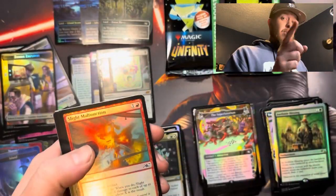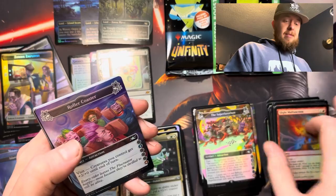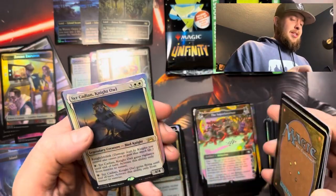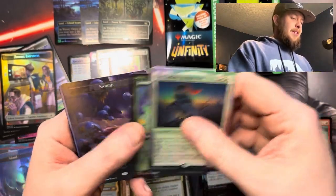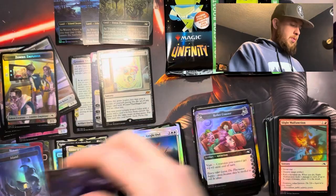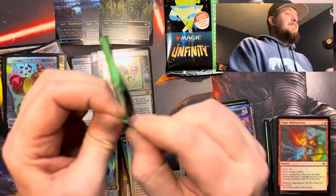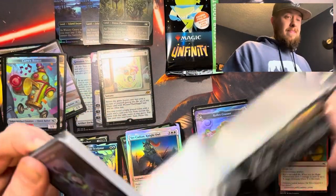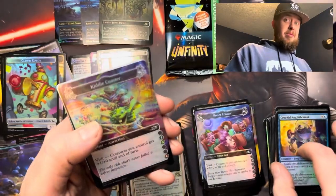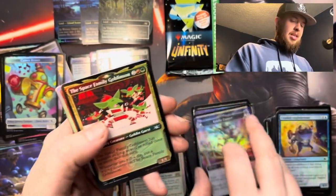I hope you guys are enjoying this opening. If you are enjoying it, consider subscribing to the channel — we talk about Magic news, everything like that. Throw a like or dislike. Tell me if you've opened a box like this before. It's super fun for me to open — every time I open Unfinity it's a very fun experience. We got a swamp followed by a beautiful island. Look at that. Tokens there. Final two packs. I really don't know what else I could ask for except maybe a Saw in Half. That'd be cool. But I don't think I have any room to complain — I'm pretty happy with this box. This art style — David Semple.